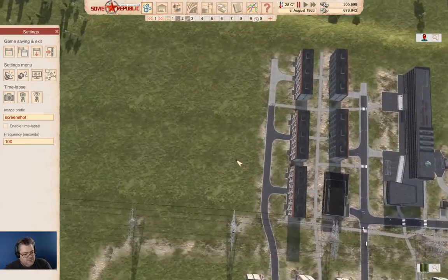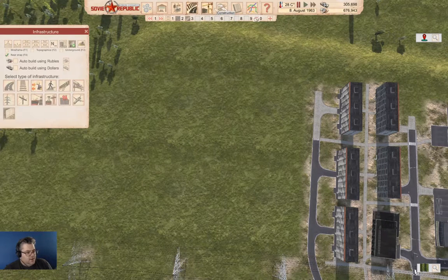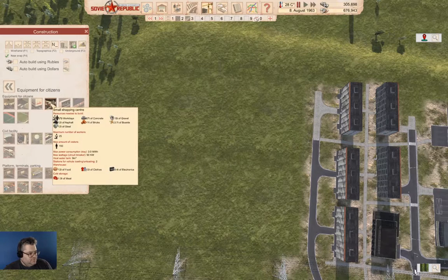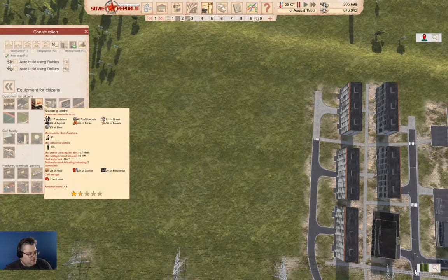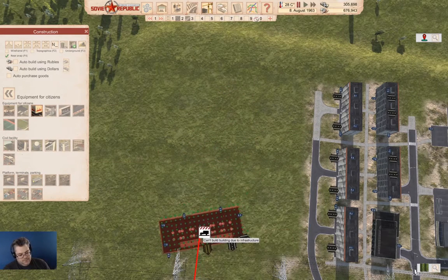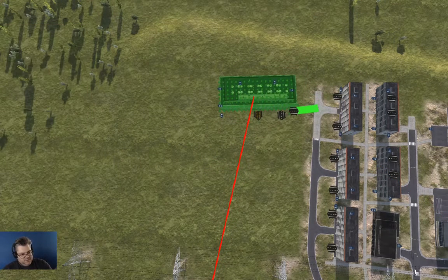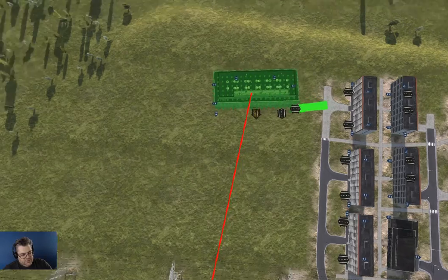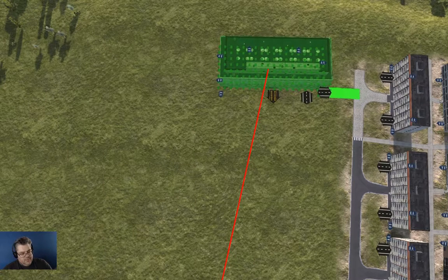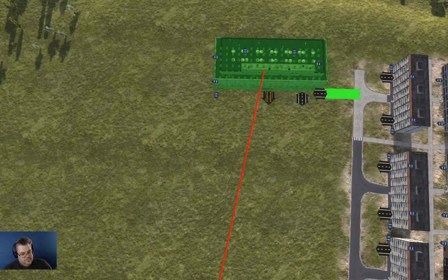We're going to go in here, and this is going to be equipment for citizens. We're going to put a shopping center here. Why a big shopping center? Well, because we can, and also because we're going to put more workers in here. So we're going to do this. Bam.